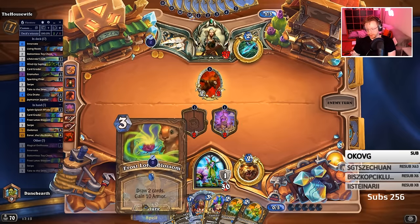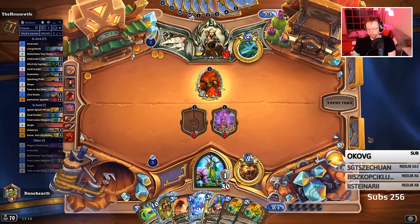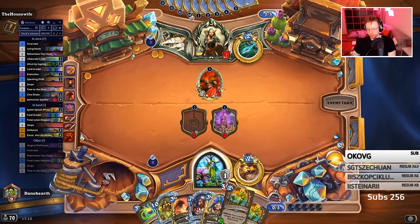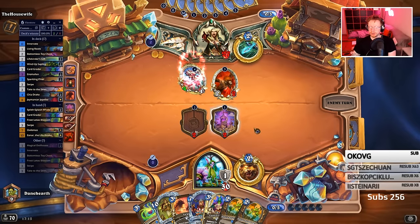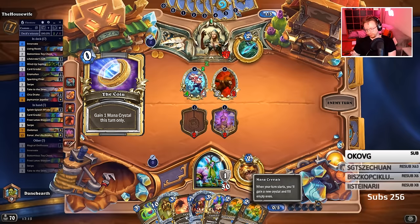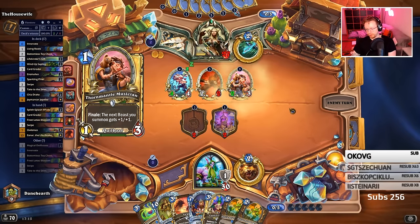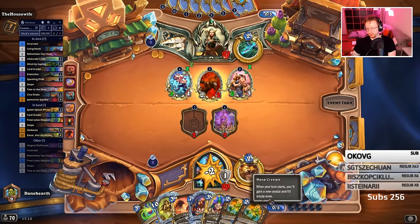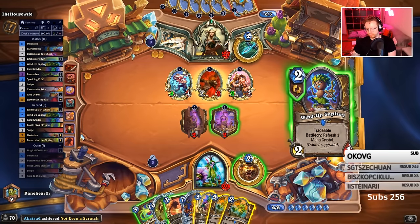Let's summon both the drakes to get better ramp. We can only play one of these for ramp because I don't have the other dragon yet, but I can go ramp, go ramp-draw. If I had both dragons here, I would hit both.